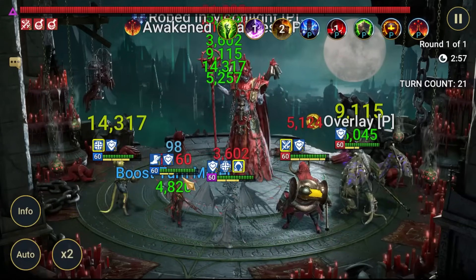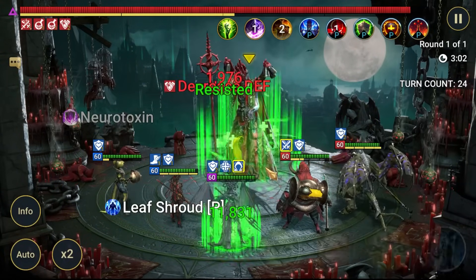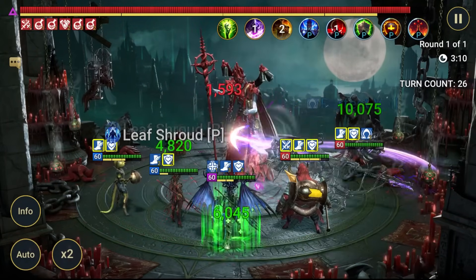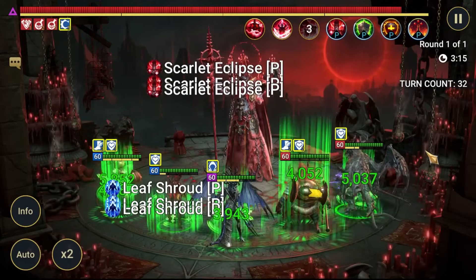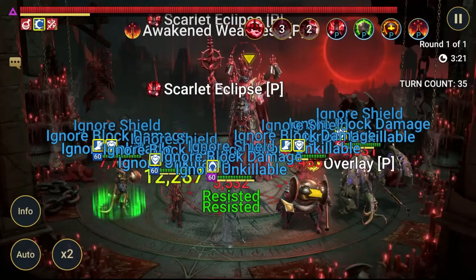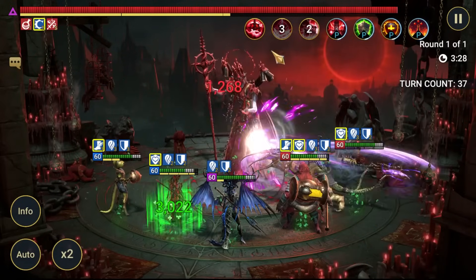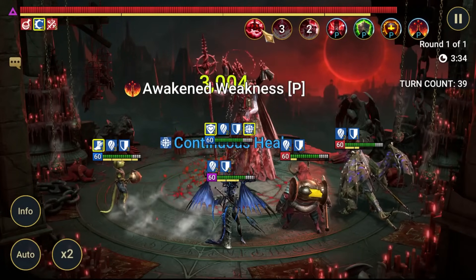When he does switch form, we want to make sure that we have buffs out so he has something to be drawn into doing the A3. He'll do the A3, strip them, put us to sleep, and follow up with the A2. At this point I'm still going to A1 with Venom Age, but now I'm going to put Strengthen up for Mithral - because now with Strengthen and Decrease Attack, I should be fine with the A1.